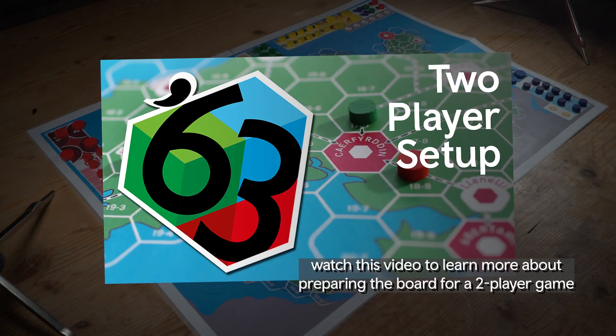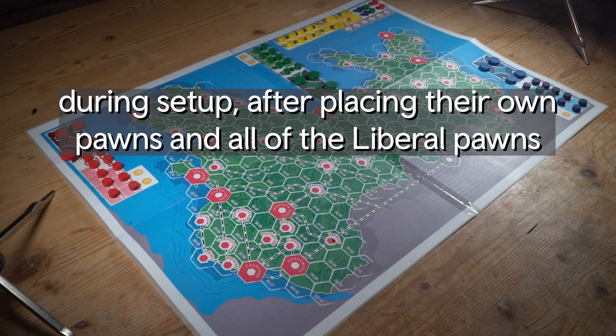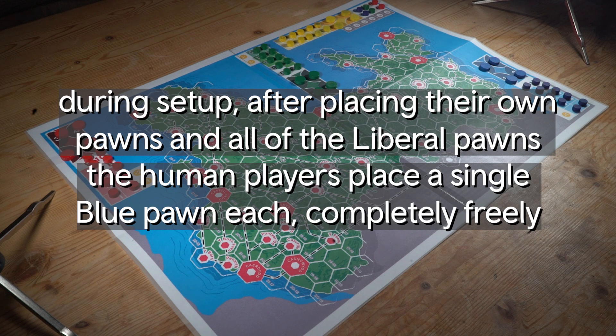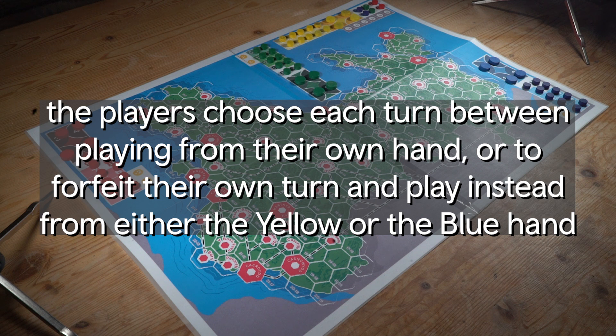In the set-up phase, after placing their own pawns and the liberal pawns, green and red each place a single blue pawn onto the board before normal play starts. Green and red players choose on their turns whether to play as themselves, as yellow, or as blue.